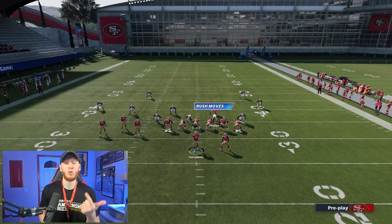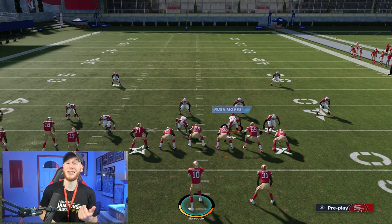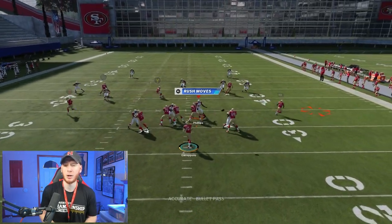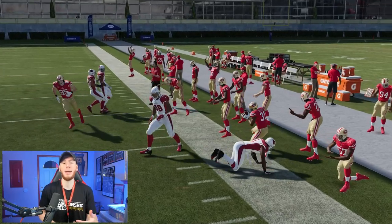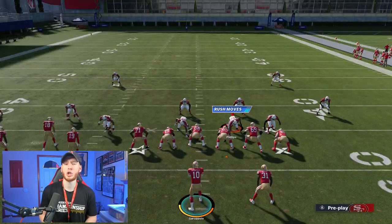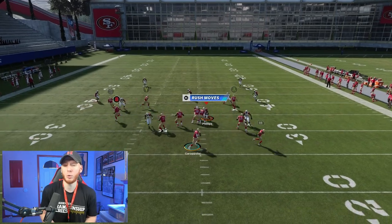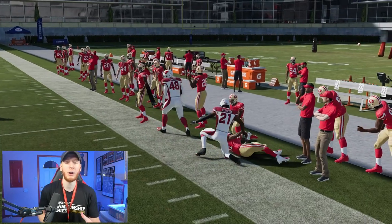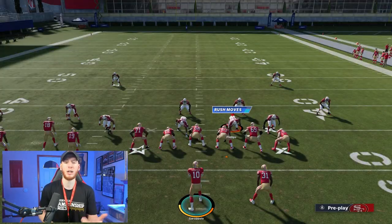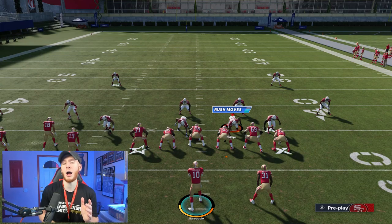Now I'll go over the flat route and why you kind of need it. It can be a table route, a swing route, a smoke screen — any type of flat. The main reason I included this flat, which I didn't use as much last year, is how effective they are in Madden 21. A table route can get you 10 to 12 yards. With a swing route you're getting six to ten yards and you're almost one-on-one out there with a chance to make someone miss.